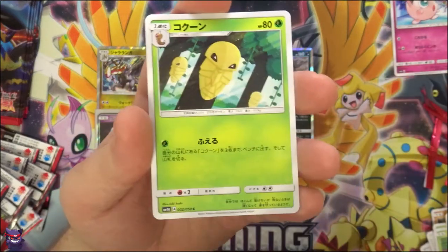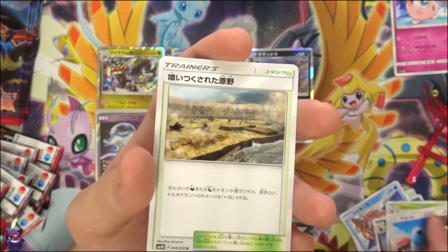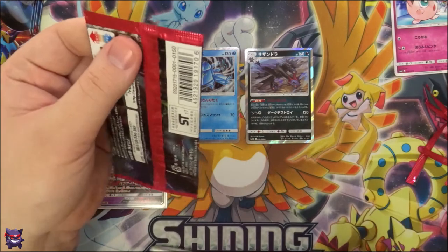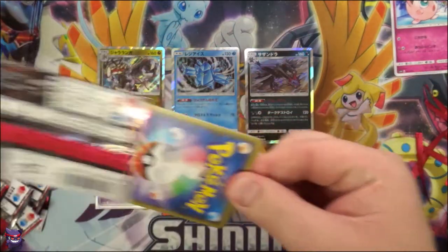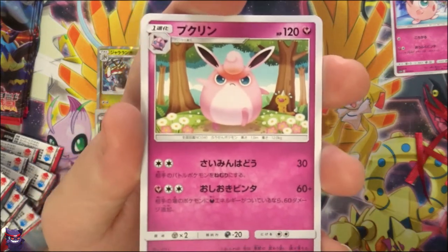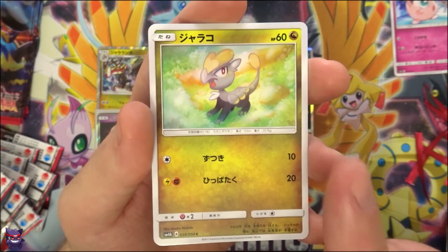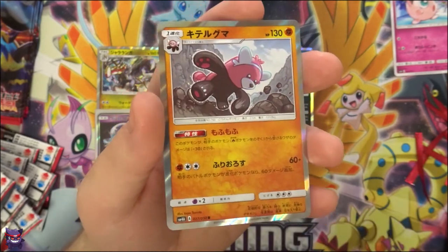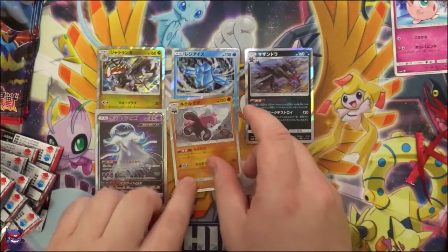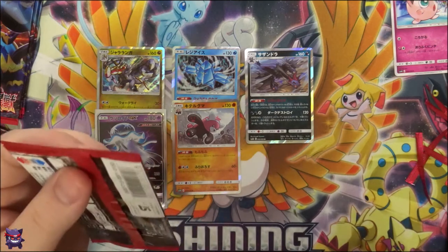We have a Houndoom, a Cascoon, a Swablu, a Mankey, and that trainer I don't know what it is again. Next pack — got some shiny there on the end. There's Wigglytuff scaring the living crap out of a Weedle, a pile of Swinub, a Jangmo-o, a Stufful, and a Bewear — look at that, that's a neat little coincidence. But another double holo — I think this is the first time we've gotten this many double holos in a Japanese booster box, this is crazy.